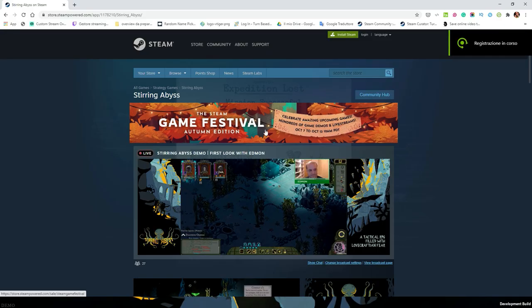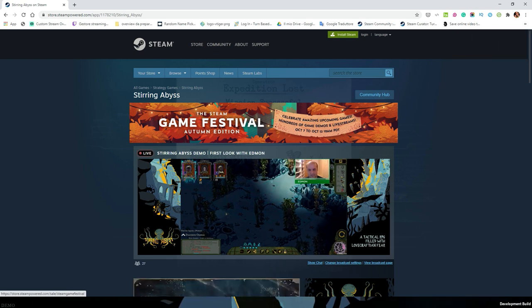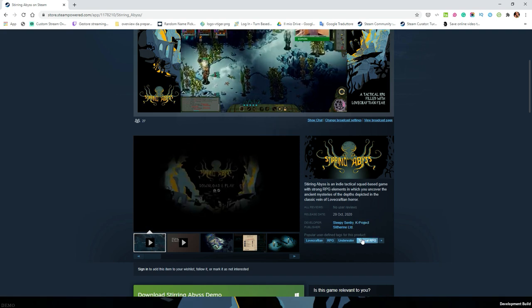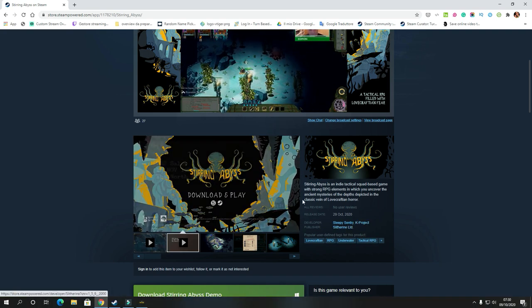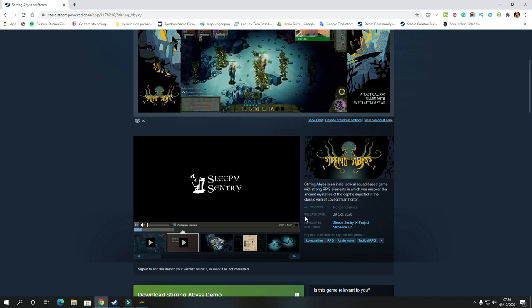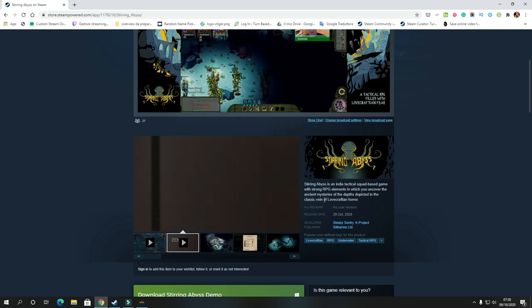Hi guys, I'm Marcello, welcome to a new first look video. Today we take a look at Steering Abyss by Sleepy Century and K-Project, published by Slithering Ltd. The game is a tactical squad-based RPG with a Lovecraftian taste.